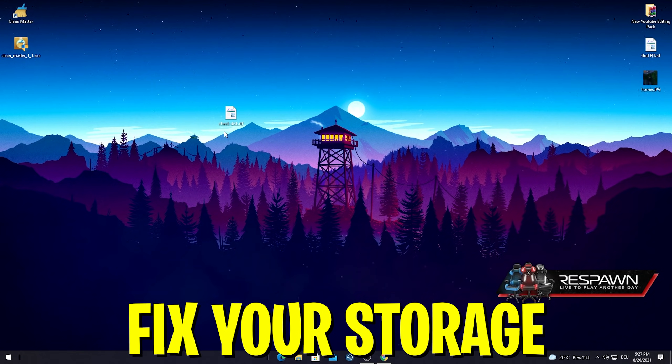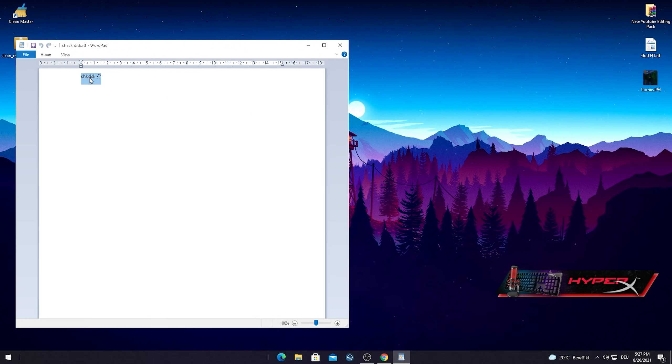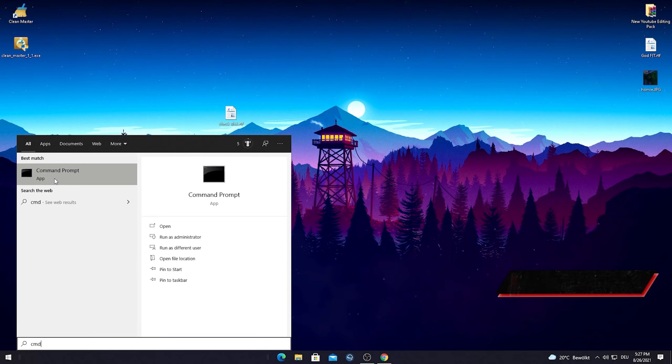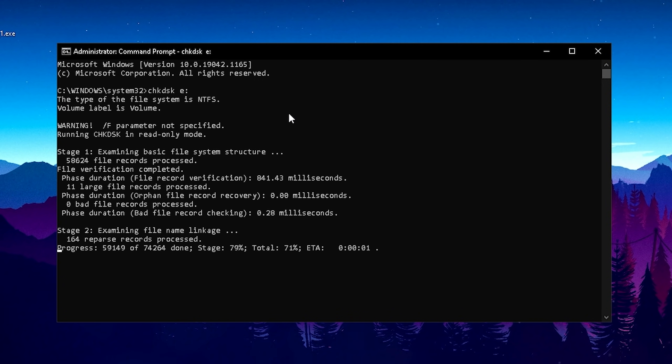For this next step, I'm going to show you a method to optimize your hard drive, SSD, or M.2 SSD — literally anything where you have your game installed — to make it run faster. In the video description you'll find a command called check disk. Copy it, go to the Windows search bar, type CMD to find Command Prompt, right-click it, and run as administrator. Paste the command in there, make sure to specify the correct drive letter where Fortnite is installed — for most people it's C or D — then press Enter and it will scan your whole hard drive.